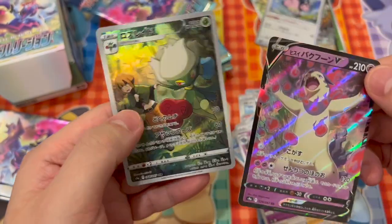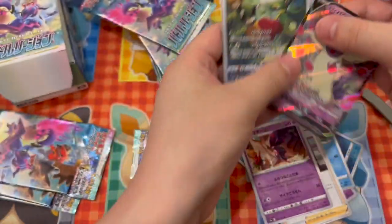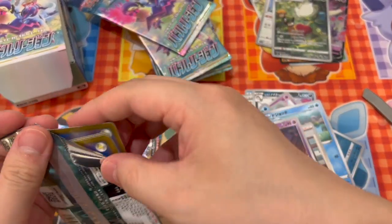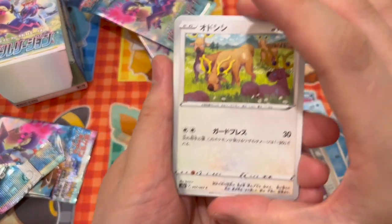New Typhlosion — oh, double hit. That's nice. These new character rares are quite nice actually. Not bad, that's quite nice. It's a Roserade, I believe.